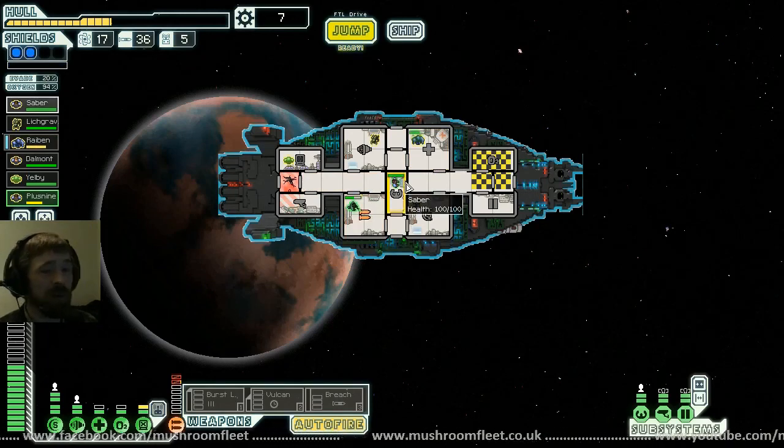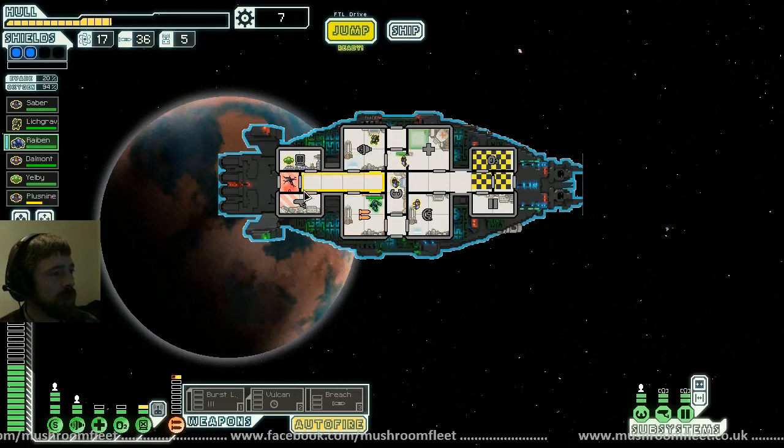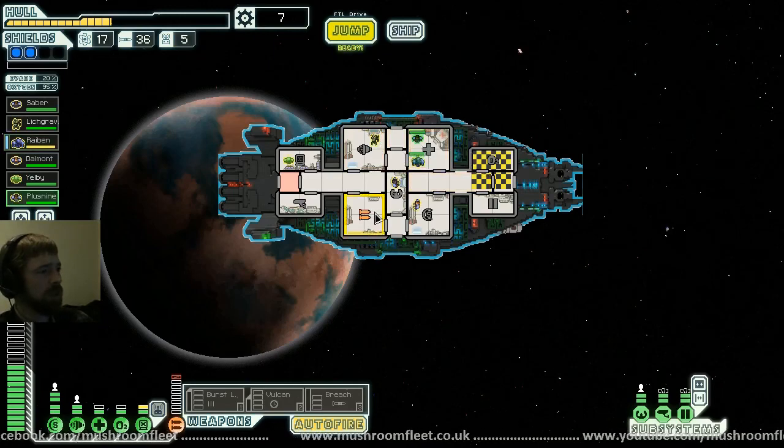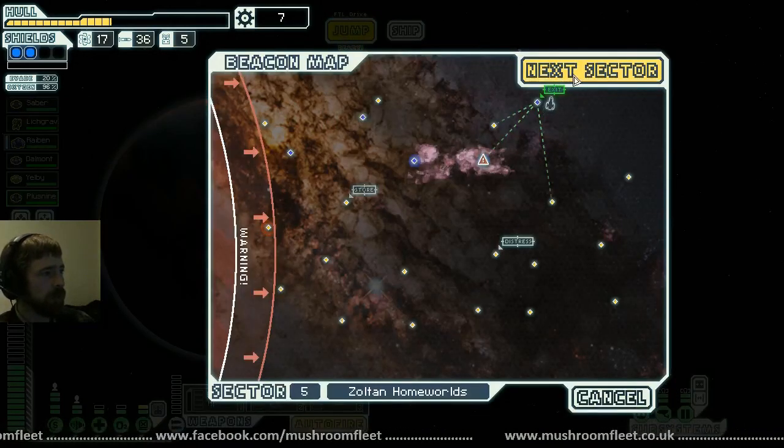I think I might need to invest in more shields — everyone seems to be rolling around with three shields and I've only got two. Ryban's not affected by air I think — or not as affected. Or was that a different creature? I need to learn my aliens. He fixed the hull breach — good man Ryban. Lichgrave on the engines, Plus Nine on repairs. Ryban learned to repair better as well from that — gotta level up. On to pirate control — we're near the end of the game now, we're doing okay.